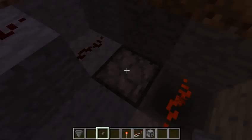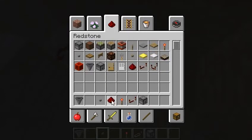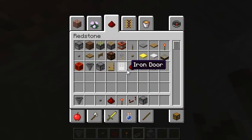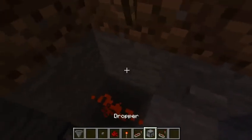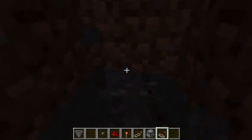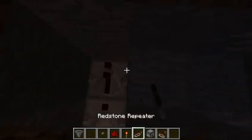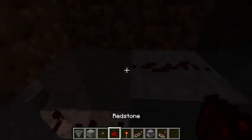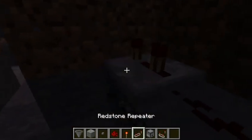You can just plop an item in there. Now what you're gonna want to do is decide how long you want this door to be open. I want it to be open for a little while, so I'm gonna place two 4-tick repeaters, and when you're done getting a good amount of repeaters down, then you can just do what I'm doing right here.